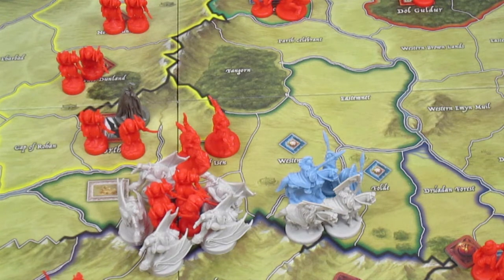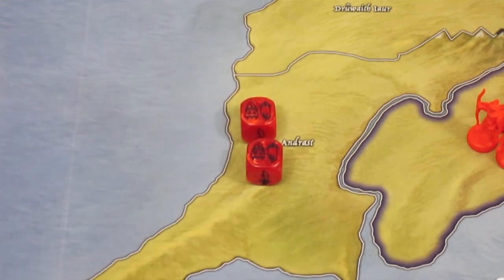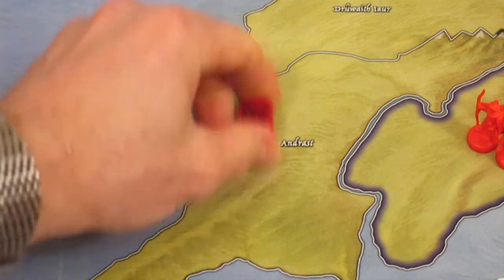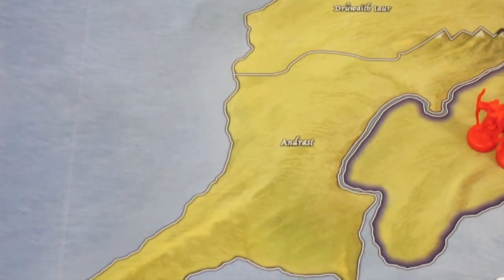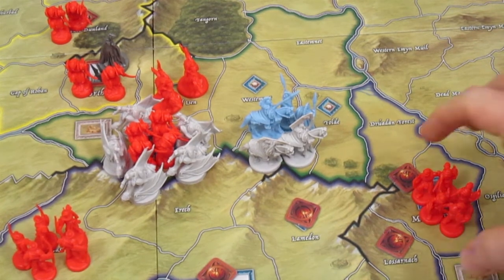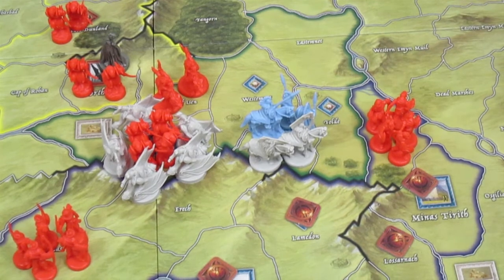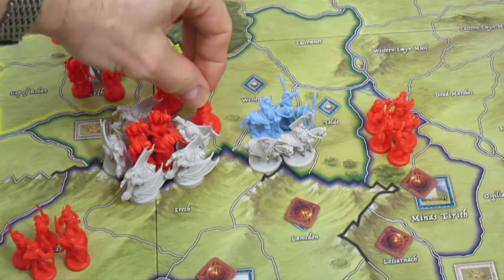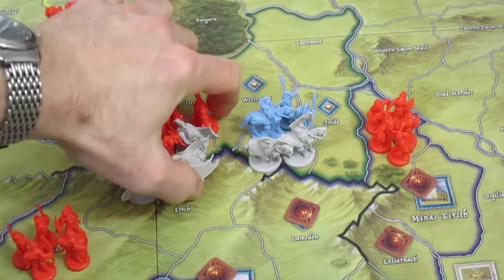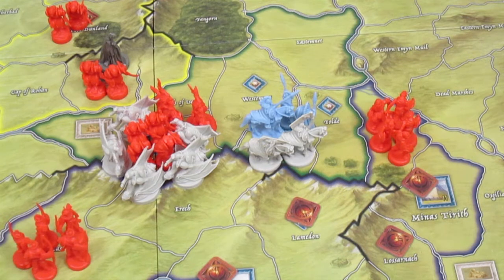That was crushingly horrible. We've got to get the ring into the Crack of Doom. All that's left is Gandalf the White, Merry, a leader, and two regulars. Now in Helm's Deep we have one elite, two regulars, and two leaders in Edoras. The shadow player has two dice remaining to muster armies. They are going to use one die to do two army movements - moving everything out of the ruins of Minas Tirith, which has been conquered, five regulars, and moving two elites into the siege of Helm's Deep.